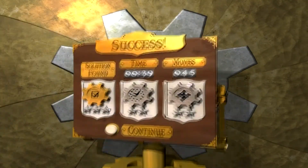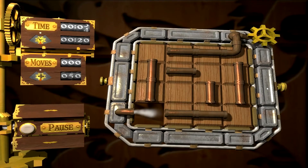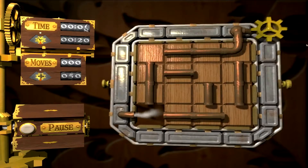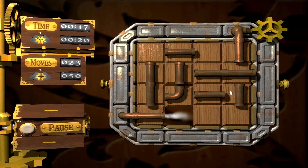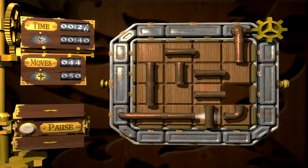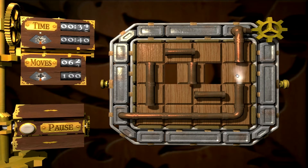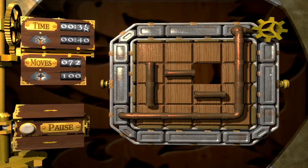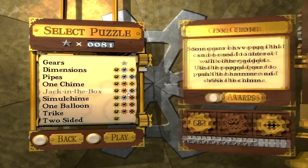Pipes shoot steam. I don't have a pop filter on this microphone, so my P's might sound a little bad. But that's okay. The steam shoots out and does exactly what gears do — you just have to maneuver a path to get this gold gear to spin. These are pretty complicated later in the game. Solution found — I got gold. You have to get it under a certain time and moves under certain moves.